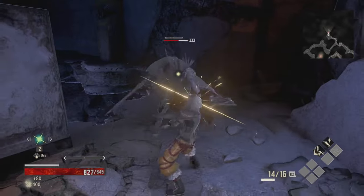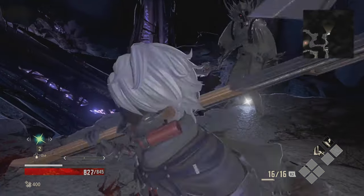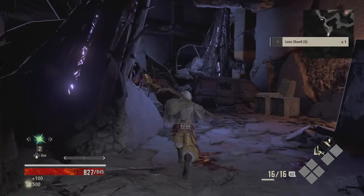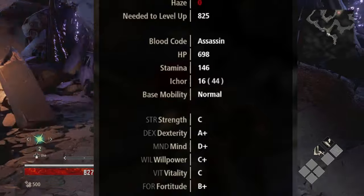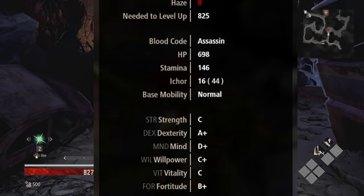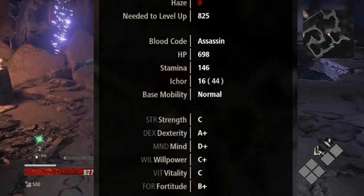Focus — you gain focus by dodging enemy attacks or by taking damage. Once your gauge fills, your stamina is replenished and you enter a focus state. I-core — using active gifts consumes I-core. The stronger the gifts, the more I-core is consumed. I-core is recovered when you strike an enemy with your weapon or block an enemy's attack. Passive gifts are active even when you run out of I-core.